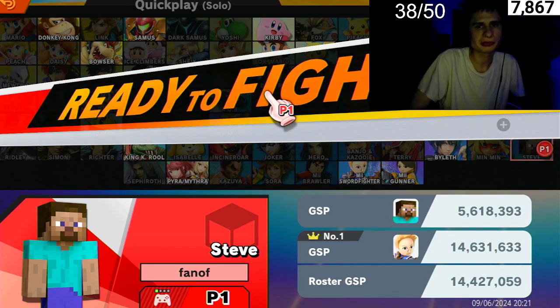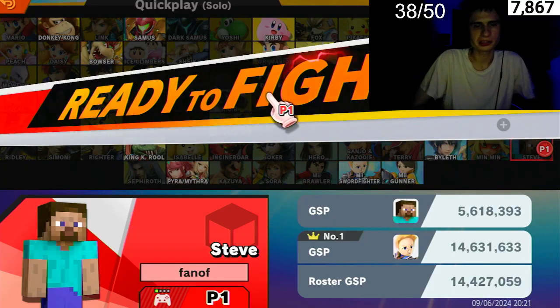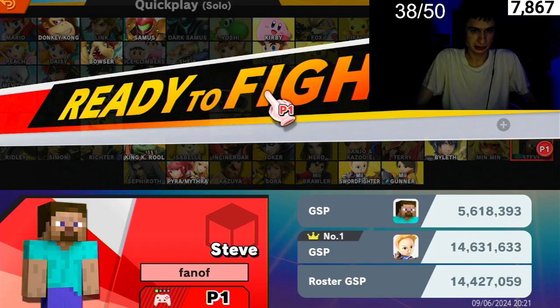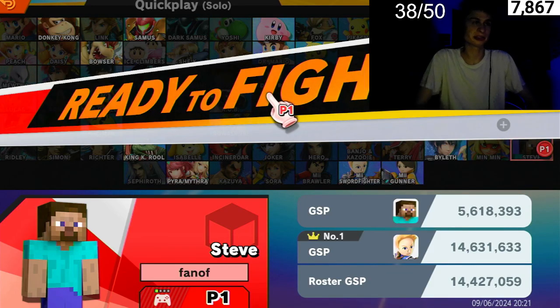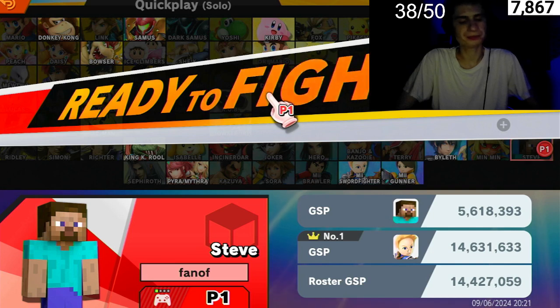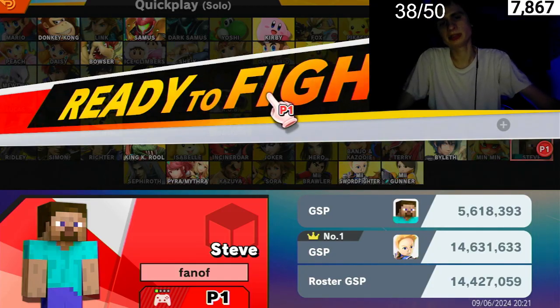What's up everybody, Fan here. Let's try to get a win with Alex or Steve — same character. We are finally finishing up the series, we do not have that many more characters. This will be the last character in the second-to-last row. We're trying to get away with Steve, so let's go ahead and try to finish this series up.